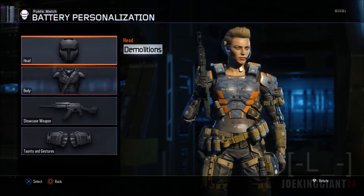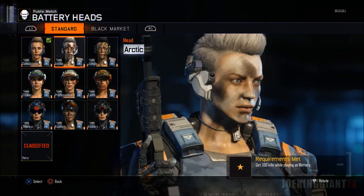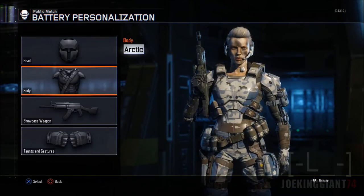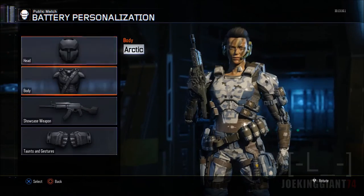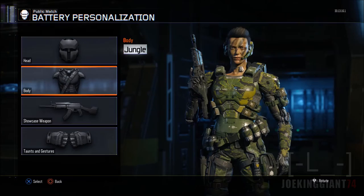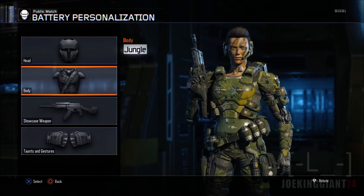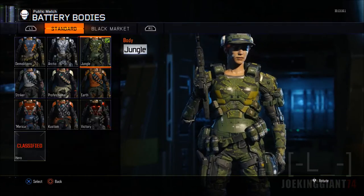Anyways, let's go one by one to see all the gear. First is Demolitions — this is the regular, original Battery look. Moving on to the second one which is Arctic — she's pretty much painted her face white and her hair is now white. Next one is Jungle, and this one makes her look a little bit more wild because of the face paint, like she's ready for combat.